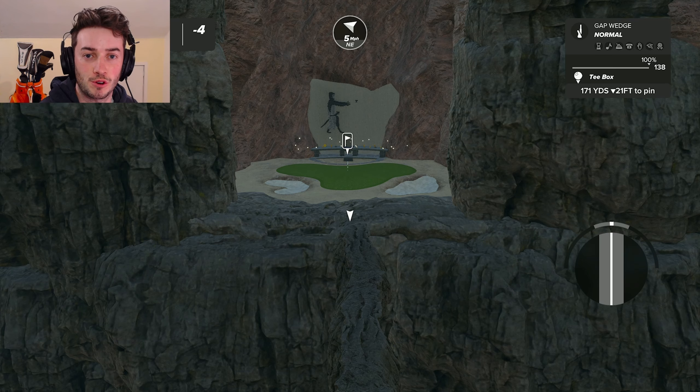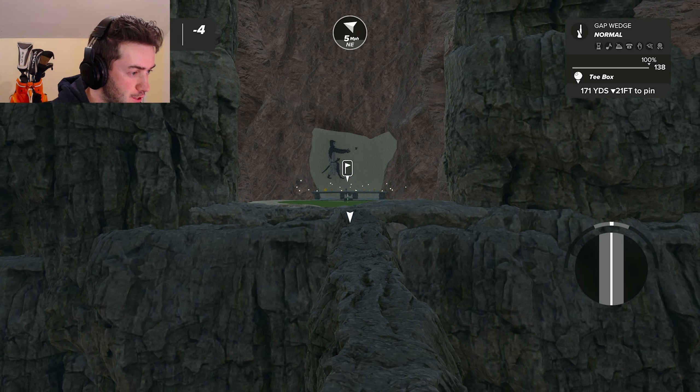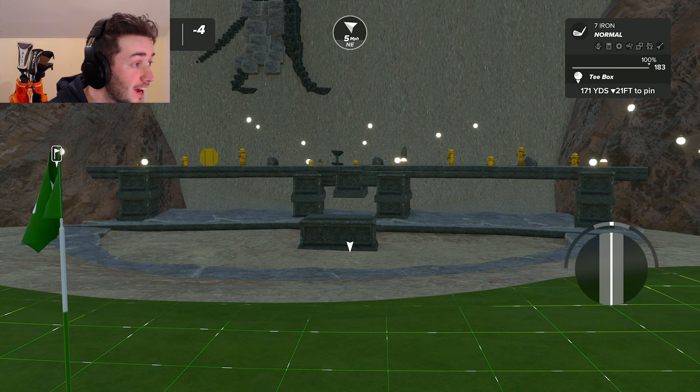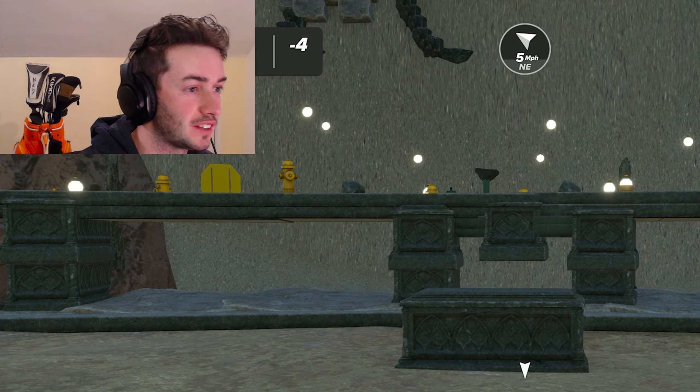Just when I thought this course couldn't get any better, you've got the invisible bridge, you've got the knight with the Holy Grail, and you've got all the different chalices and stuff like that. Man, they're little fire hydrants — that's gas. I wouldn't have even noticed that, but man, that is so cool.